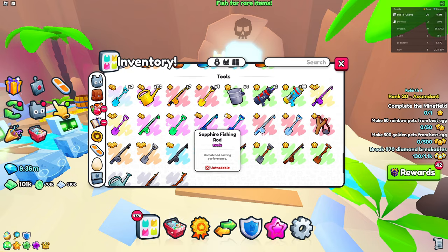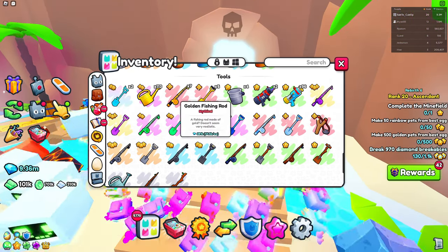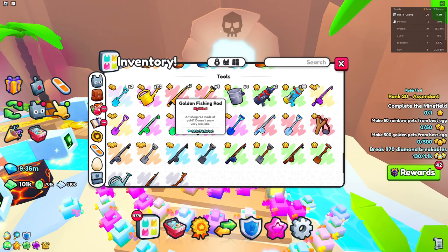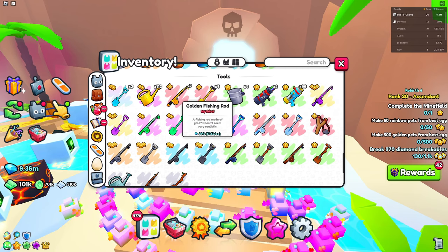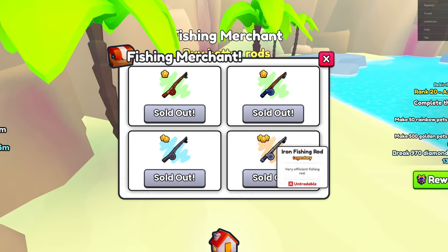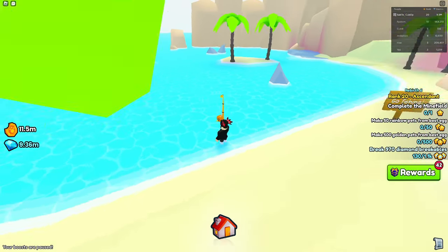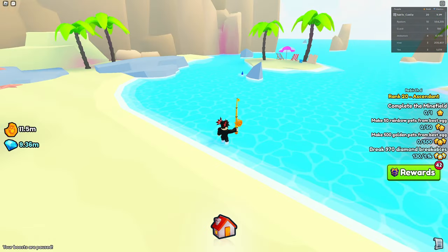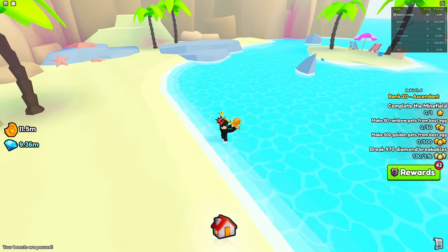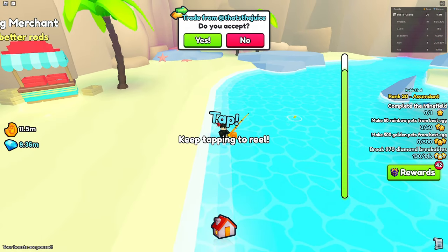The rods from the advanced fishing merchant won't actually show up here, nor will the diamond fishing rod, so for this one I definitely recommend getting the golden fishing rod — it's really cheap, only around 50k gems. Either equip that or the iron fishing rod, which is the best rod inside the normal fishing minigame. Then you want to go over to this ocean right here and start fishing. I'll show you how to AFK this if you want.